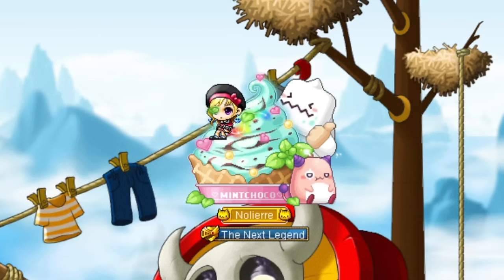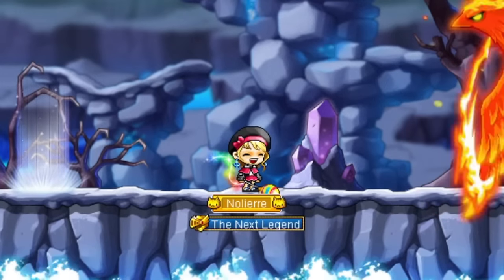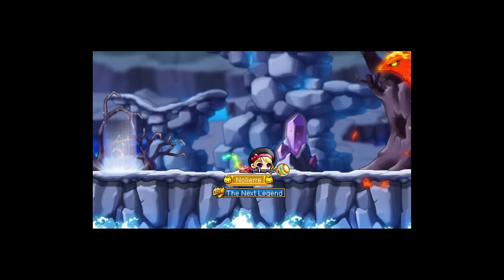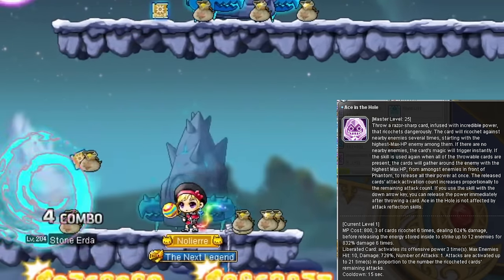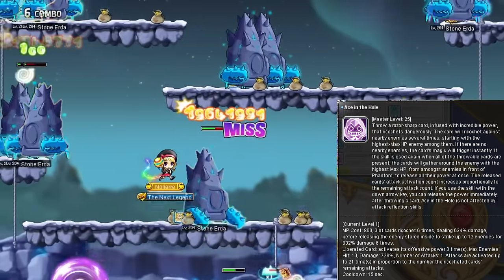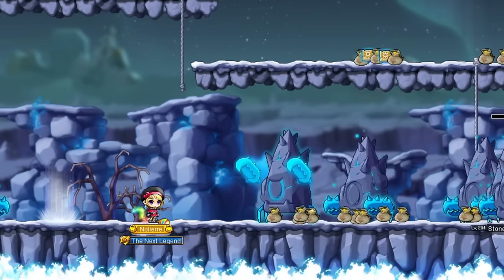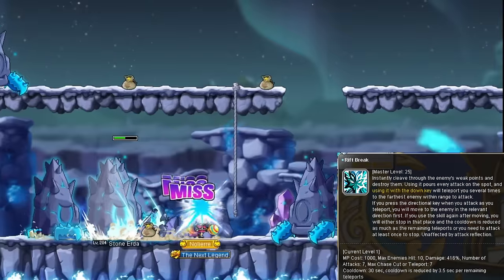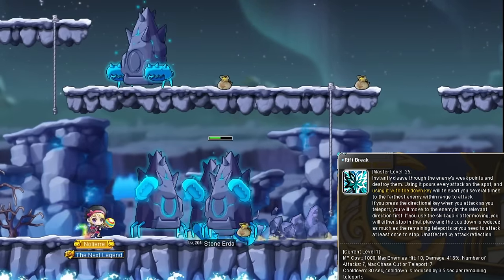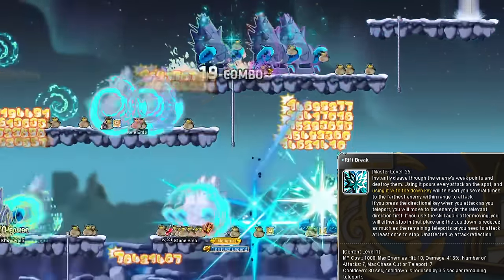5th job is a whole new world, being the very first job rank besides beginner that doesn't give you an Impeccable Memory. Ace in the Hole, also known as Blackjack, summons 3 purple cards above you that fly out spinning towards enemies and do a nice chunk of damage - they bounce around and keep hitting enemies a few times. If you hold down and click the skill, it instead bursts at a nearby enemy and explodes shortly after. 15 second cooldown. Rift Break on its own attacks in front of you 7 times, but if you hold down, it teleports you to the nearest enemy or group and attacks them each time you teleport, up to 7 times.